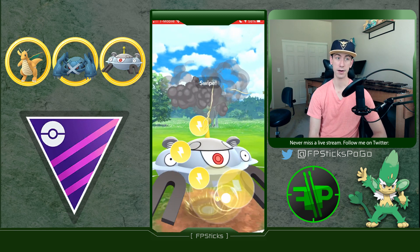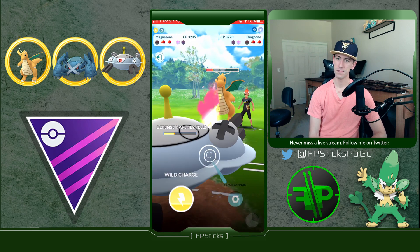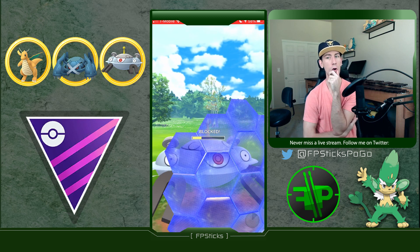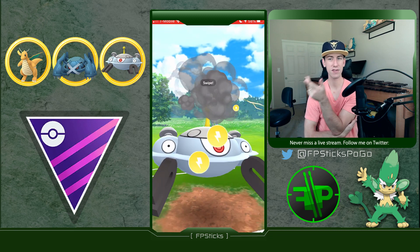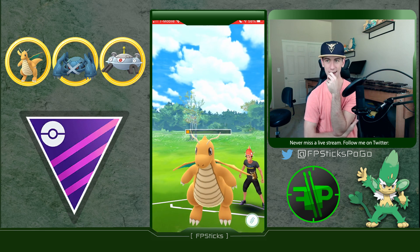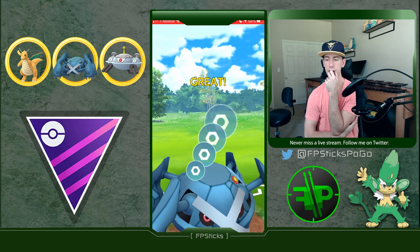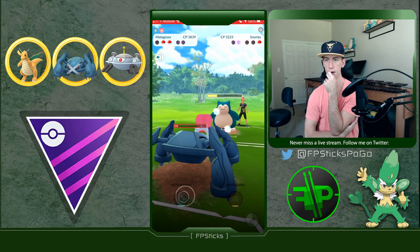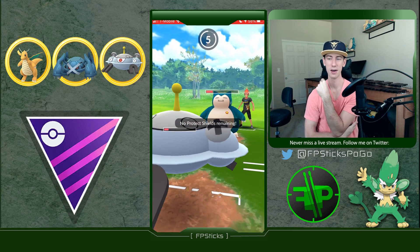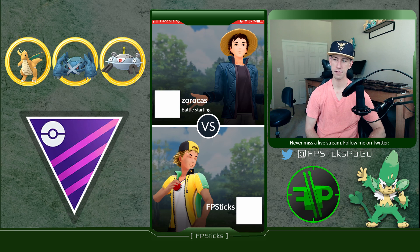I catch a Body Slam on Magnezone — nice swap. It is a Dragonite in the back. I figured if they had something more punishing to Metagross like Swampert or Garchomp they would have brought it out right there when they had switch advantage. I throw the Wild Charge — and this is where having Mirror Shot would be so nice because this Dragonite is in Mirror Shot range, but instead I have to dump all this energy and debuff myself. I switch into Metagross, but I don't even have a shield left — Body Slam takes me out. This was a rough set, a lot of mistakes for sure.